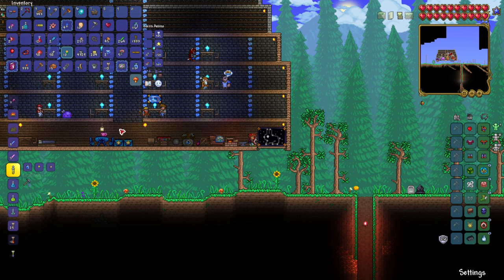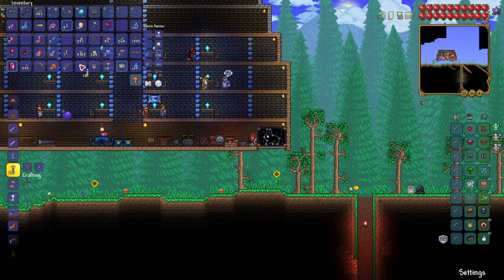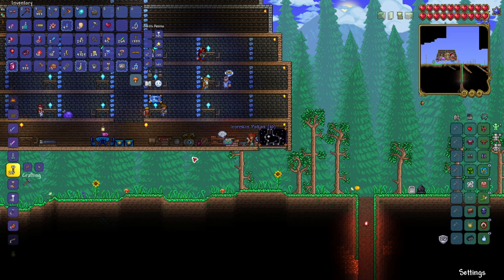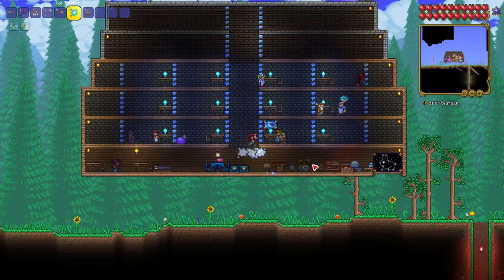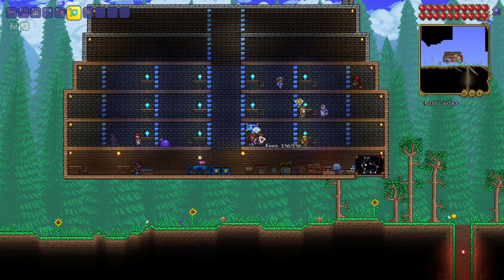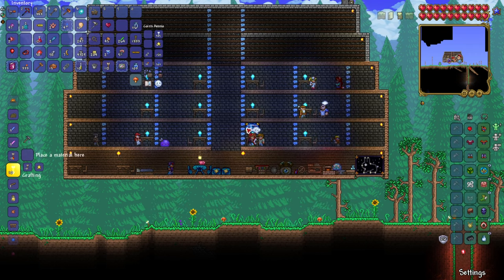It's so useful to use planter boxes on a sky bridge. If you don't want to put them up high, you can always put them next to your base. Ironskin potions use daybloom and iron, and you'll need bottles of water as well. You always want to make sure you have as many ironskin potions as possible on you at all times — that's a must have. You can make many other potions with all the different ingredients, including some endgame potions that completely change your character.